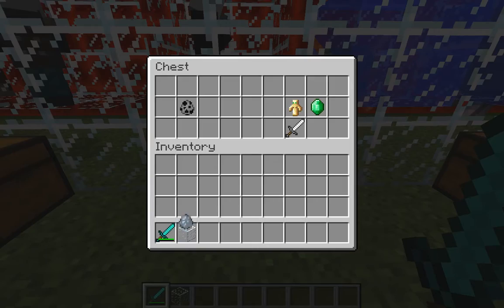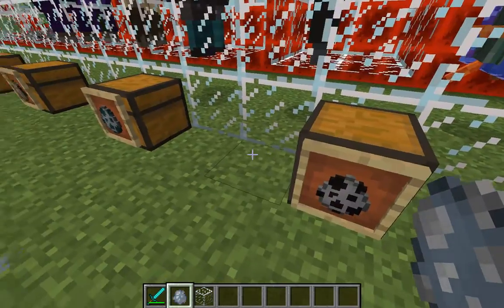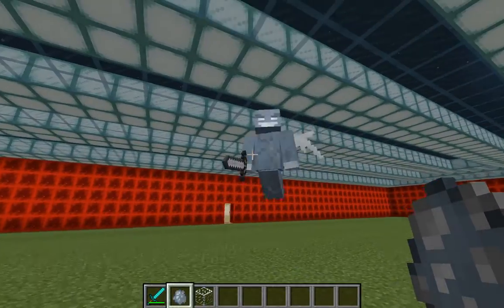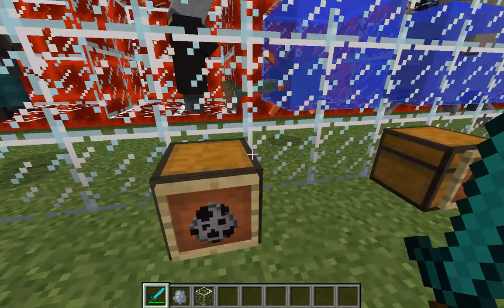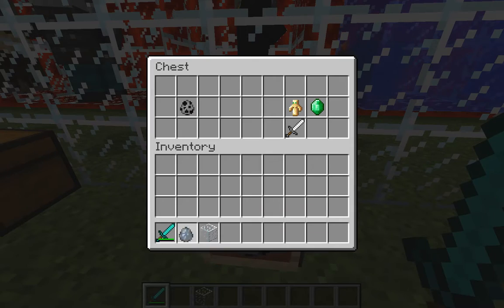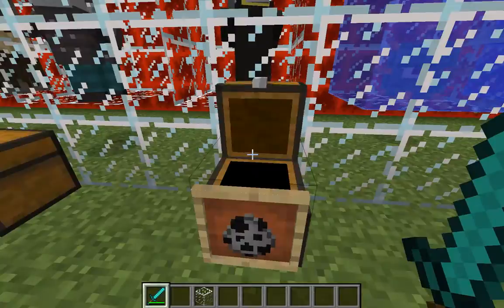Something I can't really cage is the vex, so let me show you what those look like. Those are vexes — they can float through walls, which is so fun. But occasionally they will drop an iron sword.